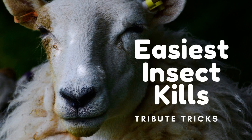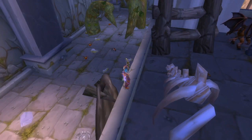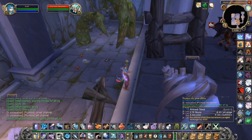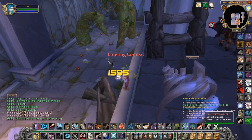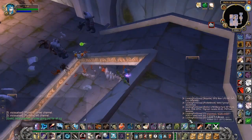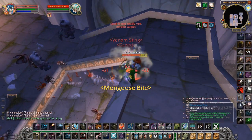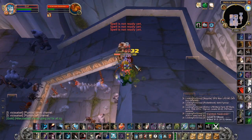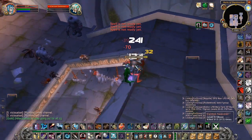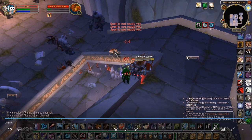The easiest way to kill the insects — which you'll need to do to help friends enter the instance easily — is to use the ledges to your advantage. You don't need turrets or fancy abilities; in this case I'm using dense dynamite. Always start with an Aimed Shot to kill the first one, then a Multi-Shot, then Serpent Sting as many as possible. When they get close, make sure you're using Aspect of the Monkey — and use a dense grenade — that usually gets rid of everyone.